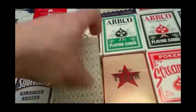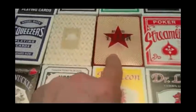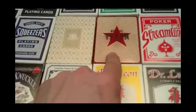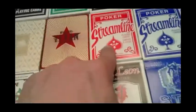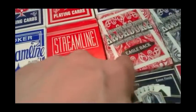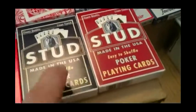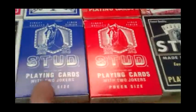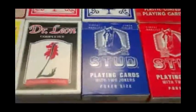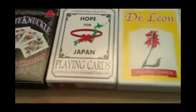The Tom Foolery deck. The Marble Texan deck — there's a couple of new versions of this deck from the USBC coming. Streamlines in red and blue, and then there's a Vintage Streamline number one. Eagle Backs in red and blue from India. Studs in red and blue — this is the newer version, and then the older version in red and blue. Dr. Leon's Black and Yellow. And then the Hopeworth Japan deck, also from Dr. Leon. White Knuckles in red and blue.